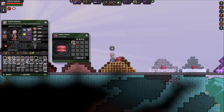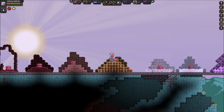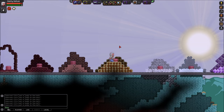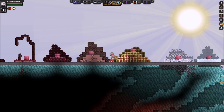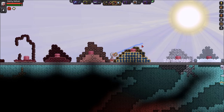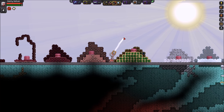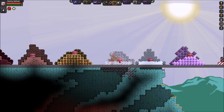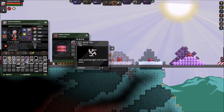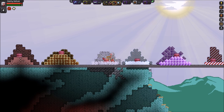Next are coconut blocks, which have a really unique painting feature — when you paint them, only parts of the block get painted, so you can make some crazy-looking patterns. Definitely try painting these because some blocks don't paint the way you'd expect, and coconut blocks are a great example. After that is the spider silk block, which was apparently from a scrapped Florin mission. It could work well for a bug-themed or insect-themed base.